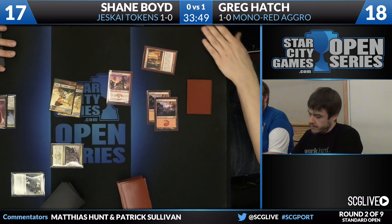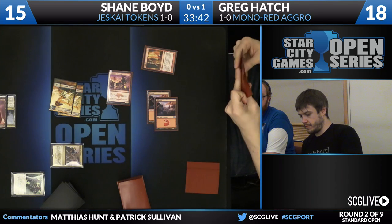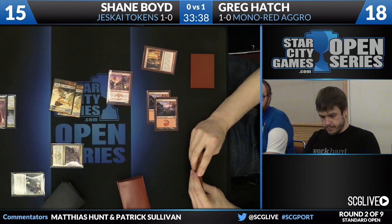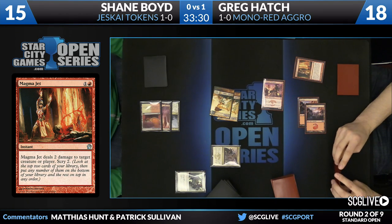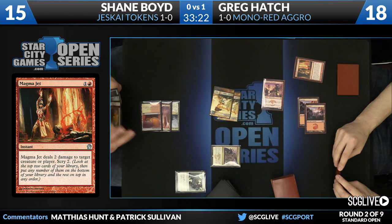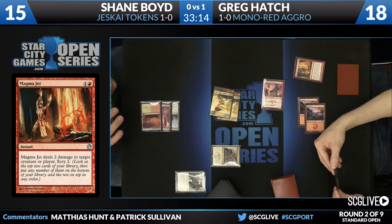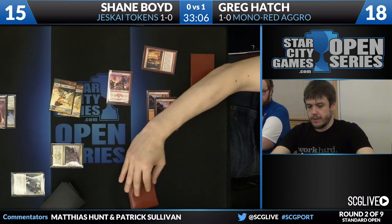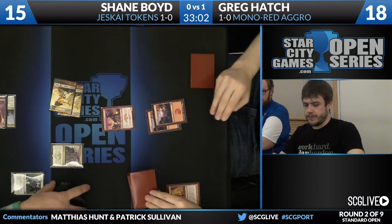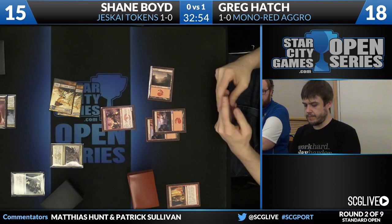Swiftspear swings again. Greg casts Magma Jet targeting Shane's face for extra damage. Shane has to be happy with this — Greg isn't getting more cards onto the board, giving Shane an opportunity to pull ahead. Shane will be leaning heavily on Seeker of the Way because if Greg is on a burn plan, Shane can't really interact, but one good hit with Seeker of the Way blows up Greg's entire plan. Greg cannot afford to get hit by lifelink. The fact that Magma Jet is being used on Shane's face rather than Seeker bodes well for Shane. Greg's already mulliganed and using burn on face.